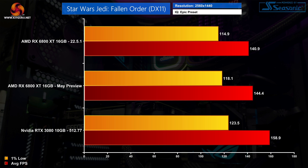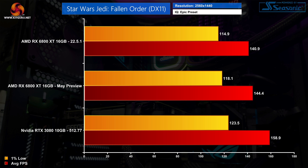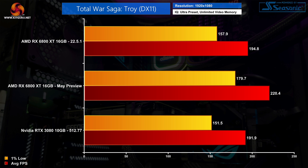Back to Unreal Engine 4 with Star Wars Jedi Fallen Order. At 1440p we see some benefit from the preview driver with a 3% improvement to both the average and 1% low frame rates, though it's not as impressive as the gains we saw in Days Gone. At 4K the differences between the two drivers shrinks to almost nothing, and the RTX 3080 still has a handy lead over the 6800 XT.